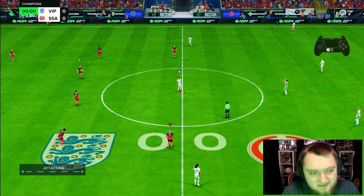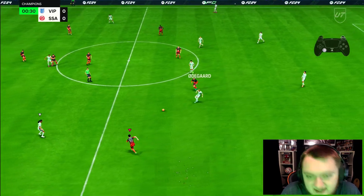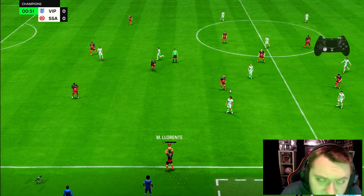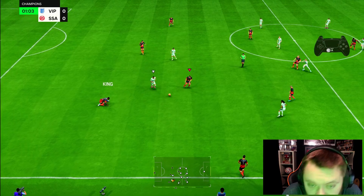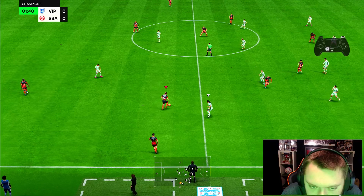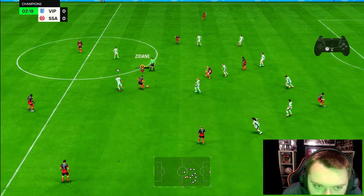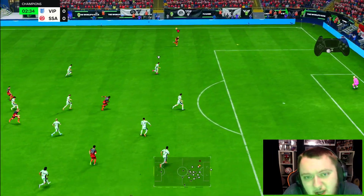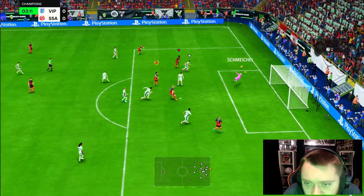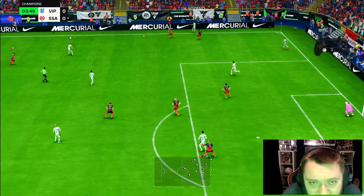I'm expecting big things from this card. We have Haaland in the team as well - we're going to be reviewing him tonight too, so make sure you stay tuned for that. But let's see what Zizou has in his locker. Passing there straight away - lovely, lovely ball. I love those kinds of powerful passes. Straight away this card is going to be incredible. Goal! Good save from the keeper - yeah, Zidane is going to be incredible just based on what I've seen there.